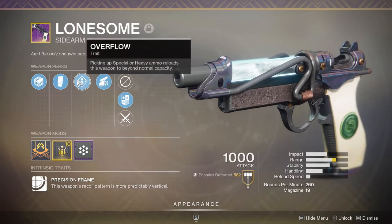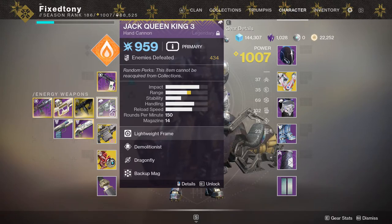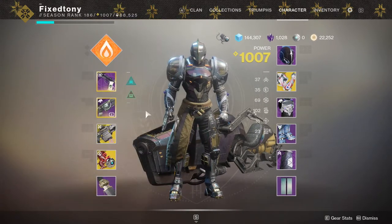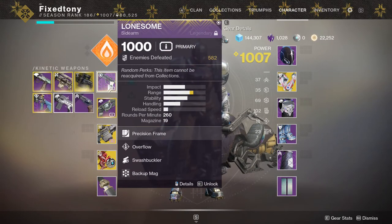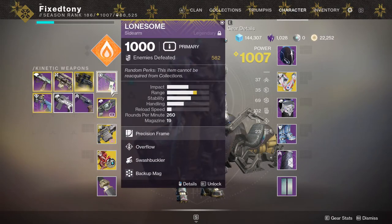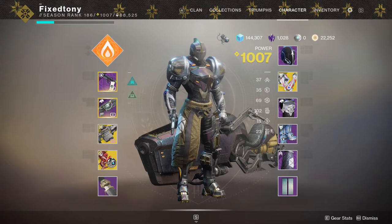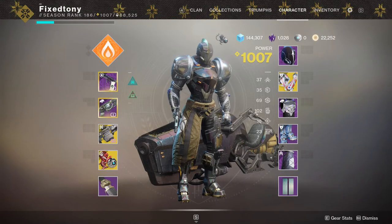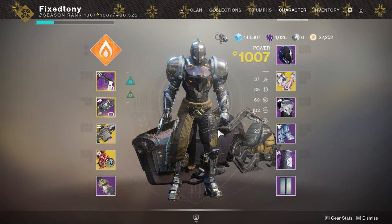With Swashbuckler and Overflow you're literally just punching people in the face. The only downside is if you pair Lonesome with Jack Queen King, you probably won't be proccing Overflow as much - you'd want a shotgun instead. But even without Overflow, Swashbuckler with a primary is still melting stuff. For a true grenade build I'd actually run a shotgun in the heavy slot - specifically Perfect Paradox, which comes with Demolitionist and either Trench Barrel or One-Two Punch.